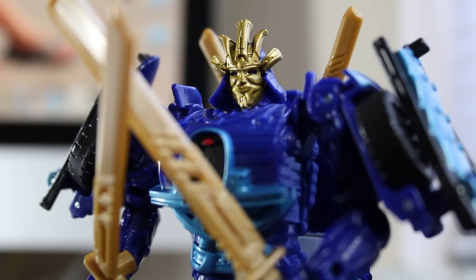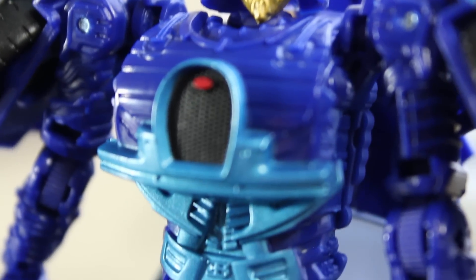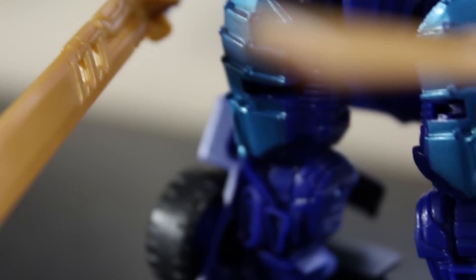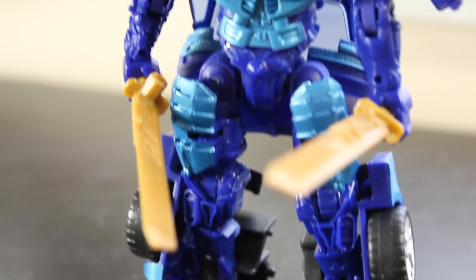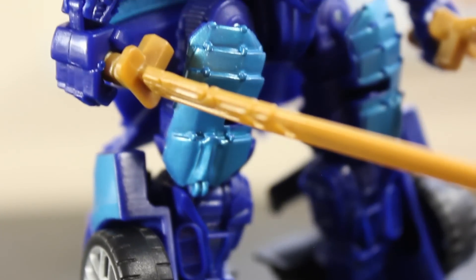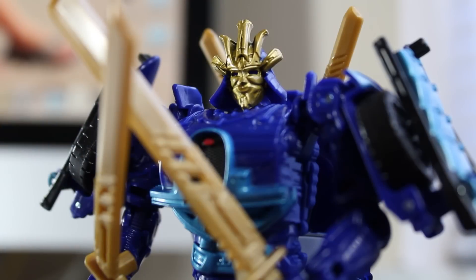Drift is definitely the best deluxe class figure in the Age of Extinction toy line so far. I'm very happy with him. He has an amazing amount of character and a great samurai presence. The face sculpt is a little bit creepy with the weird little grin, but I don't mind it. I love the samurai pieces and the swords. He doesn't have any stupid mech tech gimmicks to weigh the figure down or take away from playability. I really recommend picking this one up — it's really cool and will make a great addition to your collection.